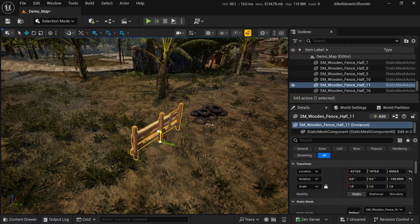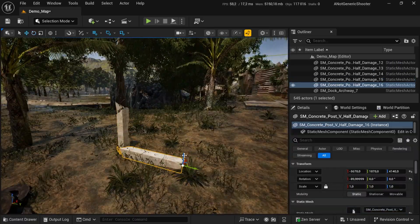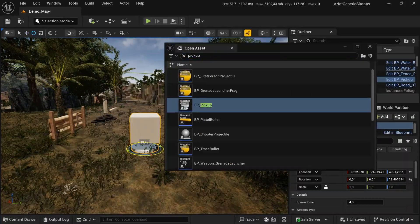This is where Unreal's new approach really shines. You're not wasting time setting up input, fixing broken references, or fighting a messy project. You're building your game fast and focused on your idea, not boilerplate code.